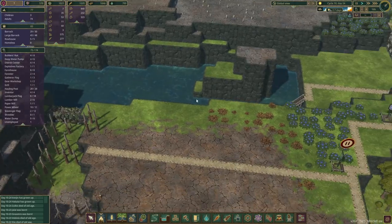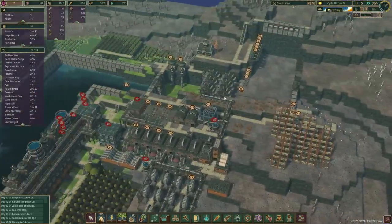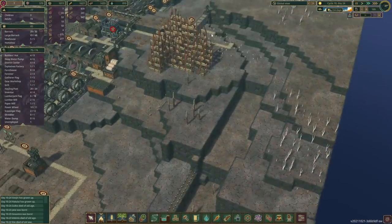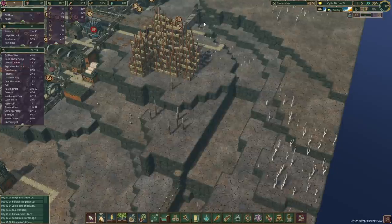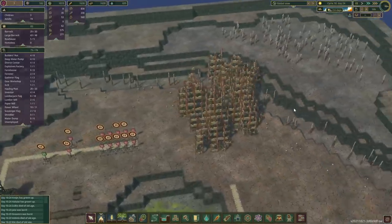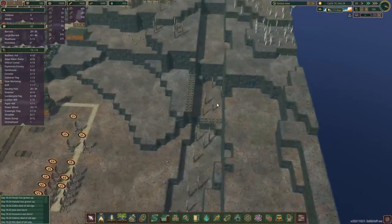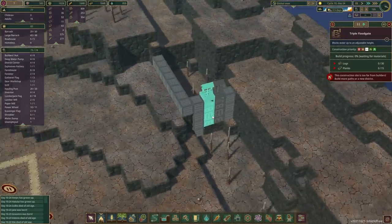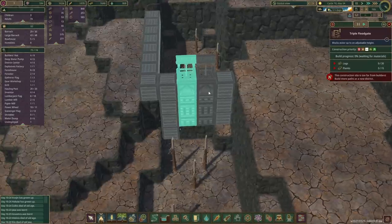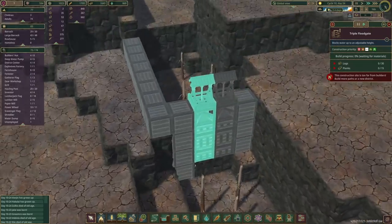We can't go any higher right now because that's the level where our river banks are at this moment. What we're going to do is create some sort of a system with different levels of tanks to keep this river — or canal, whatever you want to call it — always filled with water throughout the droughts. The floodgates are the only way we can manually regulate water, and triple ones are the highest.